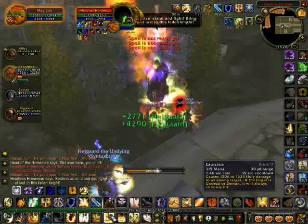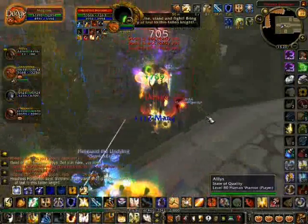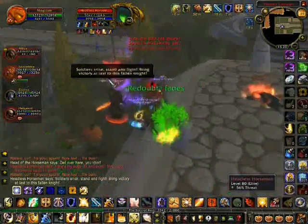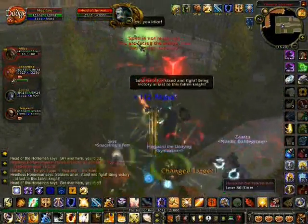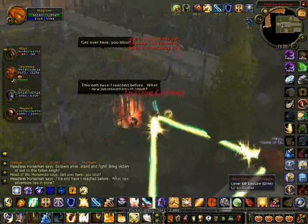Nuke him down! Then he spawns those little sinister squashling sort of things — you can get a pet that looks just like it. The head pops off again, and then boom — he's down.